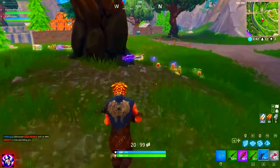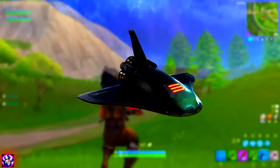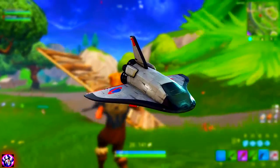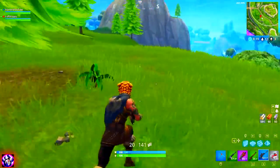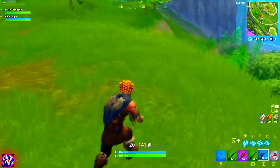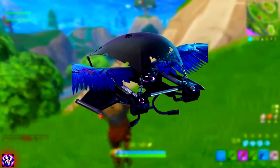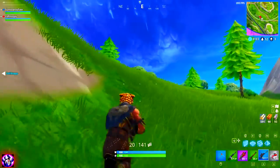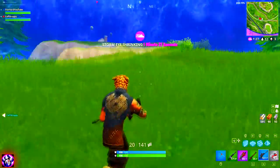Moving on to the new gliders — the first is called the Deep Space Lander, on screen right now, and it looks pretty interesting. There's also another version called the Orbital Shuttle, which is just a white variant to go with the white astronaut skins. We also have one called the Feathered Flyer, which is the Raven kind of glider. I'm not usually one for buying gliders, but I feel like the Feathered Flyer will most likely be the one I buy because it just looks pretty darn cool.